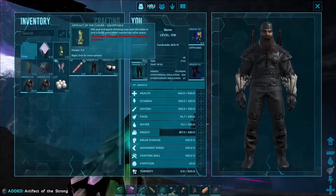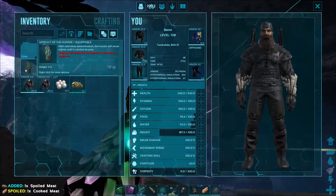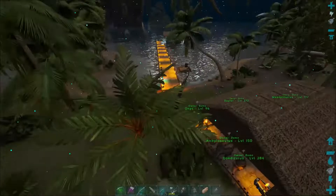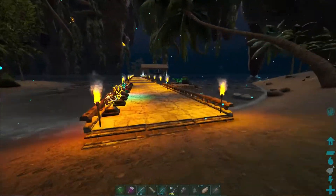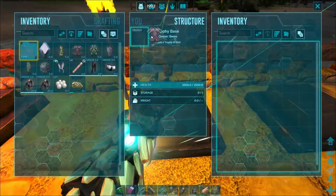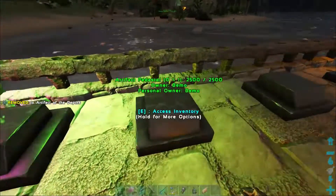That's it — we have all six! The Clever, the Cunning, the Depths, the Devourer, the Hunter, and the Strong. We made it back to base in one piece. I've got some pedestals set out so we can throw these out and have them on display for a while. Going to make this dock a lot brighter — it's going to look awesome.